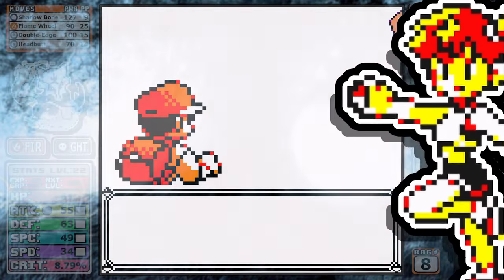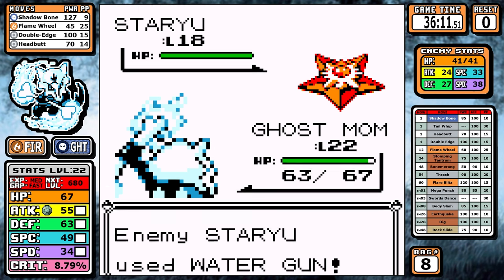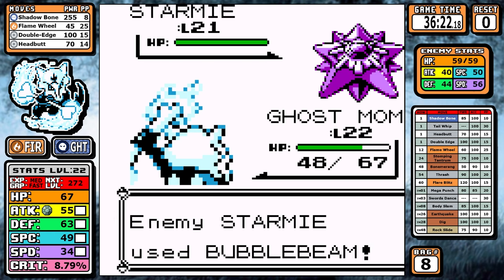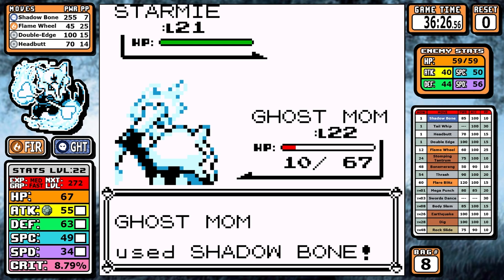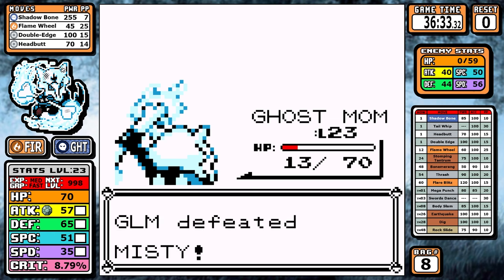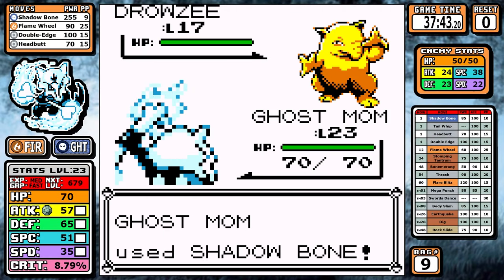For Misty, Staru is up first and our low base speed means we'll take some super effective damage — chipped down for about a quarter of our health before taking it out. The silver lining is that Starmie is a Psychic type, so Shadow Bone is going to blow a hole in it. It does go for Bubble Beam, we survive in red health, and Shadow Bone isn't a guaranteed one-shot but we hit the range and knock it out. Anytime a Fire Pokémon gets past Misty without excessive grinding, it usually bodes well for the run.